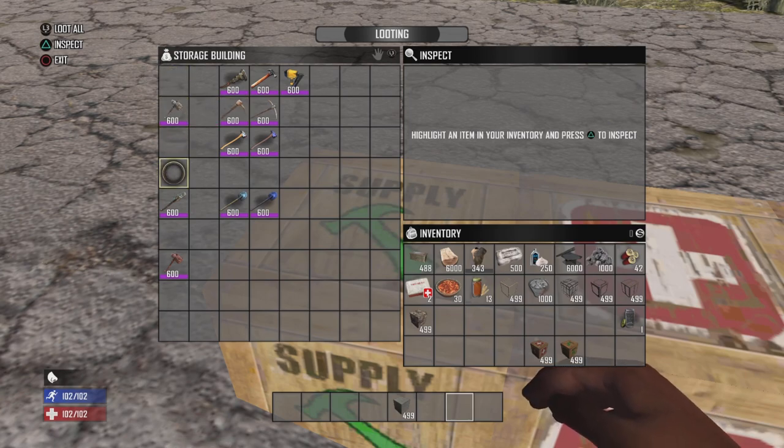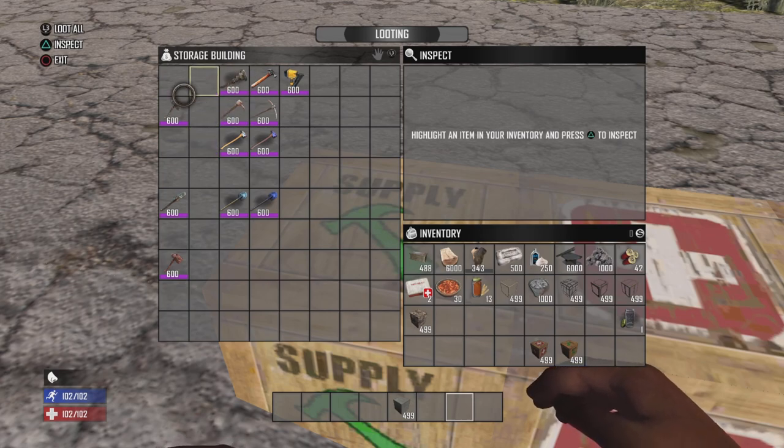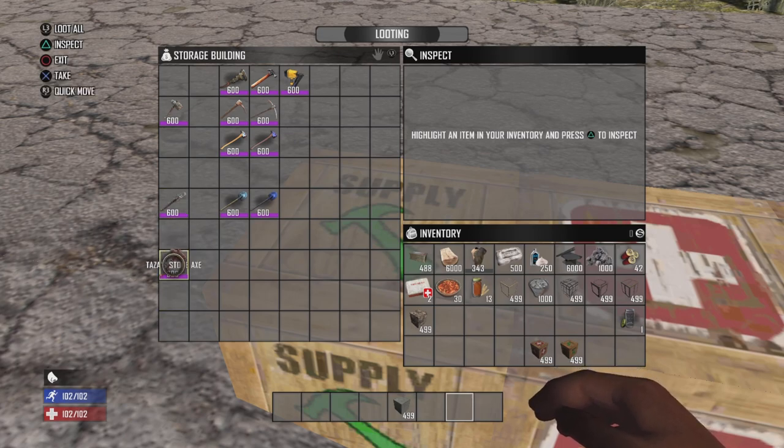Your basic tools are the stone axe and the stone shovel, and these can go into several parts. There's also Taza's stone axe, which you can find in a treasure chest from a specific POI in the plains biome. These are very rare to find, but it's fair to include.